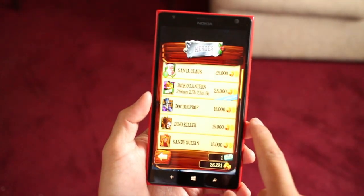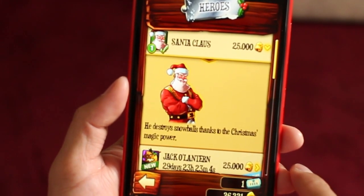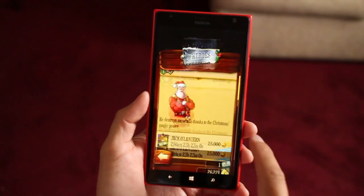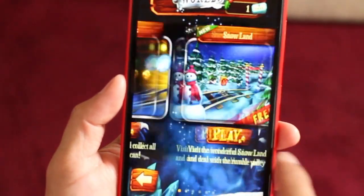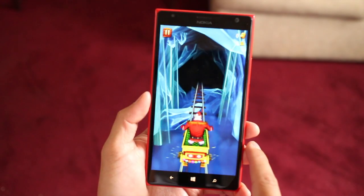Well, one of them is that you can now play as Santa Claus, and he has this magical power where he throws these blue things in front of him and destroys rolling snowballs. I'll show that to you in the gameplay later on. You also have a new stage called Snowland, and as you could tell the music background is very holiday-like.